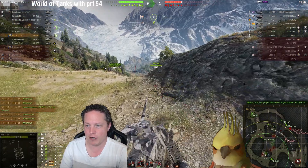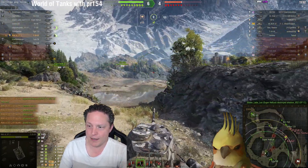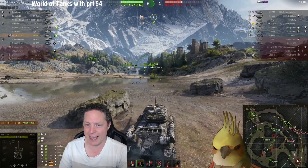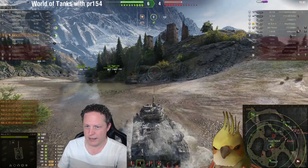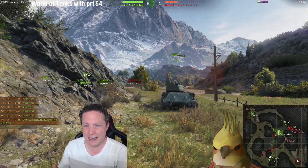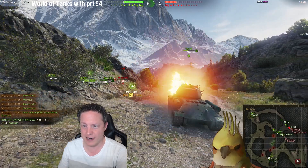Rob S returns to the overwatch position but there's probably not too much to see here, as towards the D-line the battle has already been joined by a number of both friendly and enemy vehicles. Probably the best thing for Rob S to do is to get into that fight. Taking the lower road is probably the more sensible option because the higher road has a heap of enemy tank destroyers up there, and Type 58 is kind of finding that out firsthand, copping quite a few shells along the way.